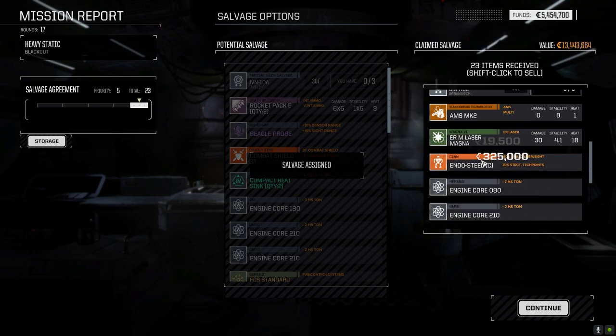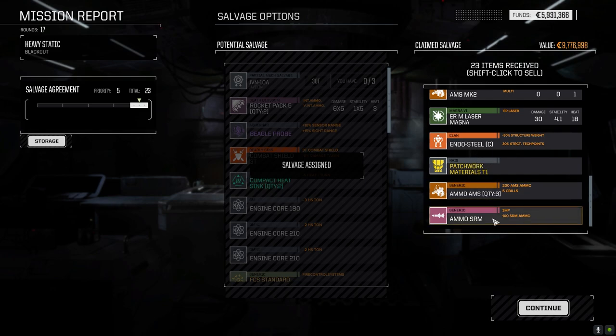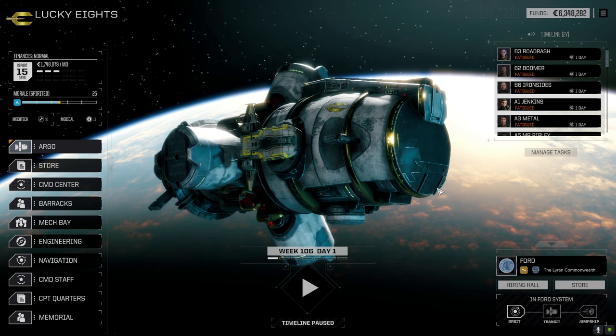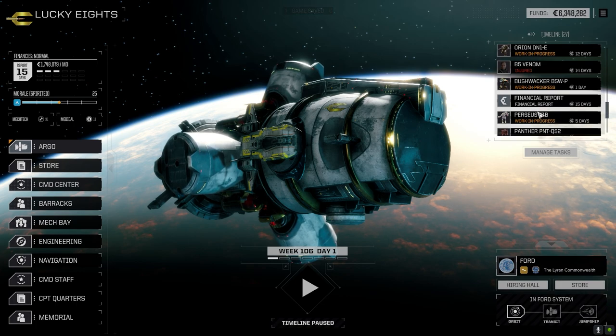We got all the vehicle stuff except for the Javelin. Laser magnet's not bad, we'll keep that. Laser AMS — we got three to sell. That pair of SRM-6s we can just sell. The armor can go basic cockpit — sell this. 210 core can probably go. We got patchwork materials, good structure can go. We made some good C-bills off this. Got enough ammo. That's not a bad little haul for a quick mission, but we didn't even need that Yellow Jacket.